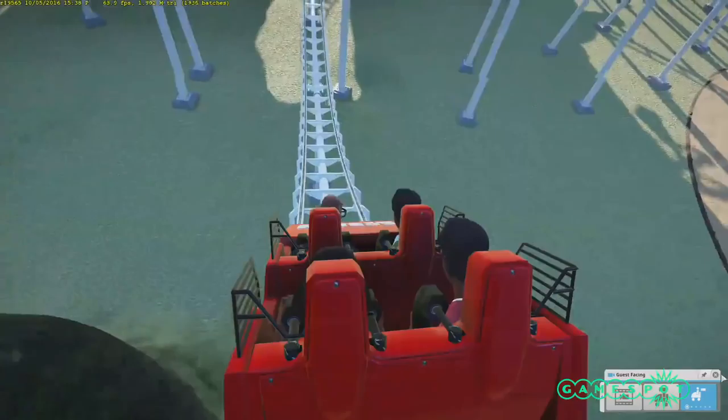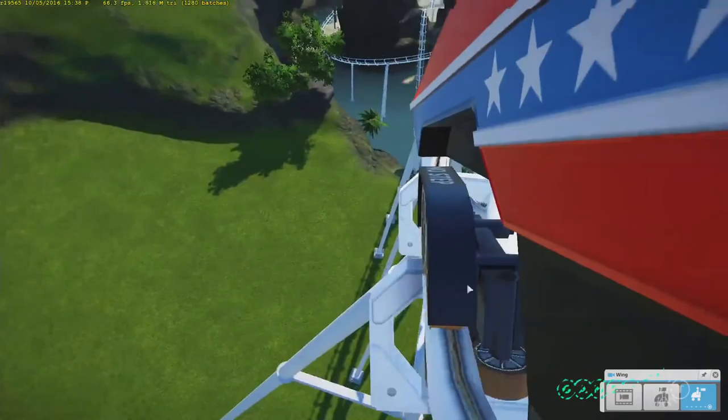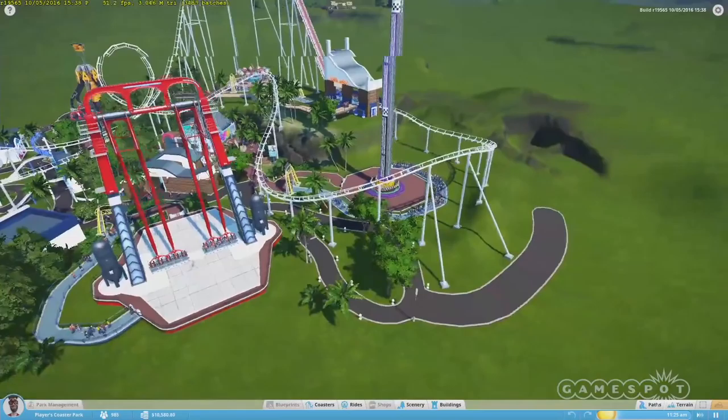My name is John Laws, I'm Studio Art Director at Frontier, focusing on Planet Coaster, and that's what I want to show you today. What we've got here is the build heading up to Alpha 2, so there are some wonderful things in here and it's always improving. I want to show you some of the new features — there are lots of great improvements on the path system, for example. Let's say that this park is a fledgling park.